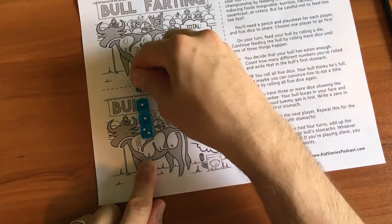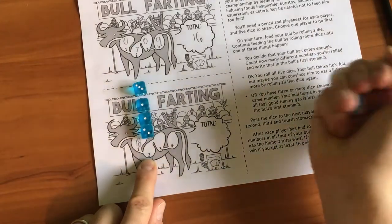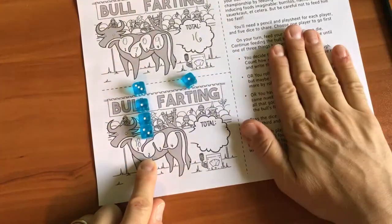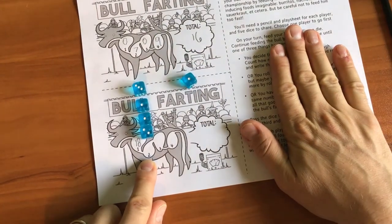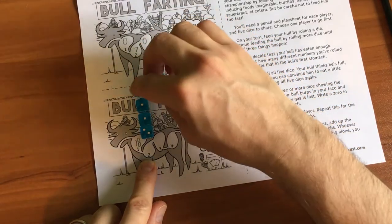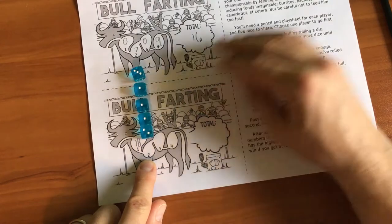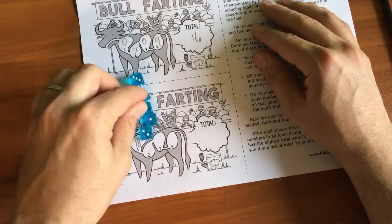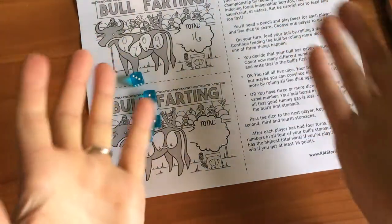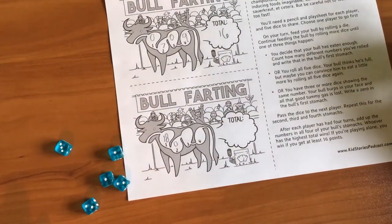I got a three. I'm going to do it again — press my luck and see if I can get a bigger score in stomach two. I do not want to roll a one. I rolled a one. Even though I get a zero, it's kind of funny — I'm nervous about it and then I roll and get it. He burps everything out. When you get three matching ones, you imagine the bull ate too fast. We pressed our luck too hard. Burp! Our total for stomach two is a zero.